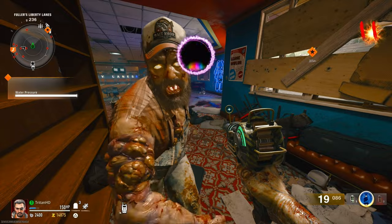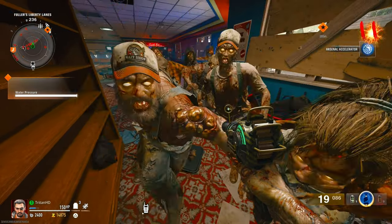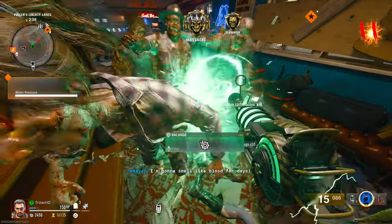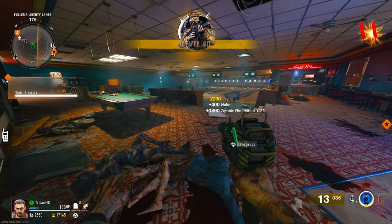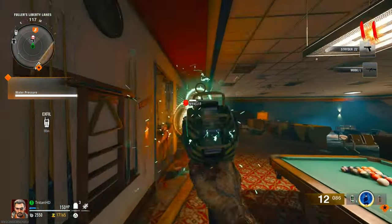Watch how quick one round is! Oh, we got a gobble gum reward — wonder what it's going to be. Perkaholic? No, Arsenal Accelerator — that's rubbish, we don't need any of that. Look, they're all coming in quick — that might actually be the end of the round already. Yes! Level 40 boss!